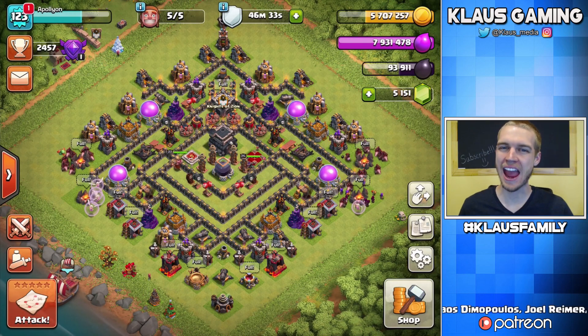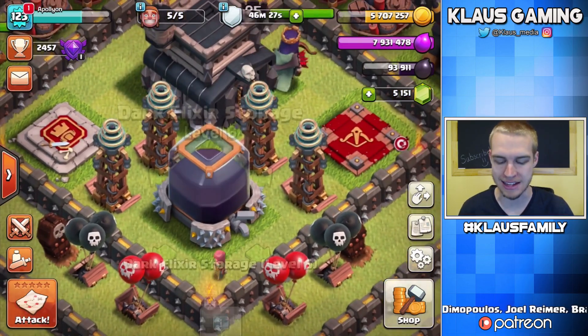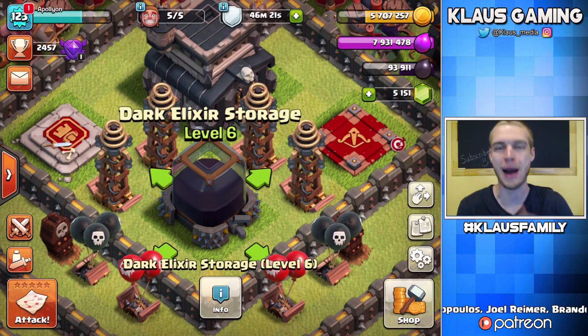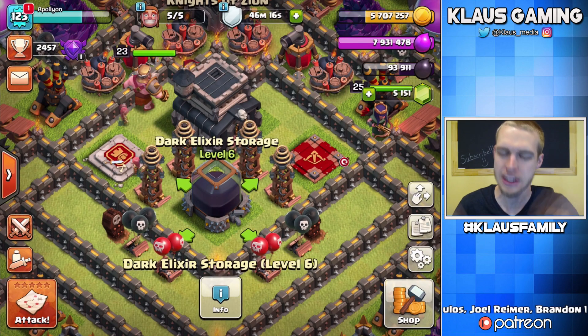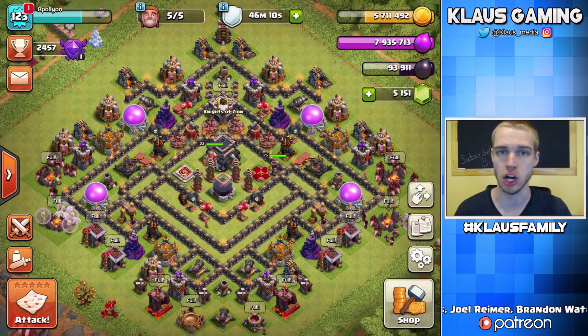Hey family, what's going on? Klaus here, and thank you guys so much for tuning back into Tunnel 9 Dark Elixir Time. And that's what it's all about, guys - grabbing that Dark Elixir, trying new strategies, and of course trying to max out Apollyon, which is maxed. But the heroes aren't maxed. Everything else is done. Walls, defenses, everything. We don't even need gold. We don't even need Elixir. All we need is Dark Elixir.